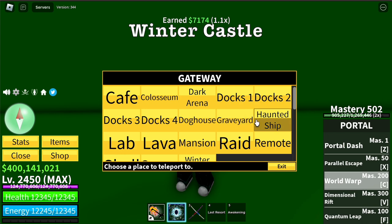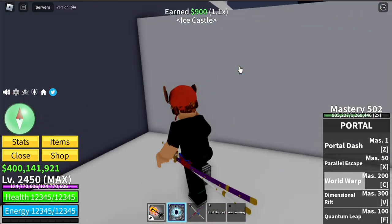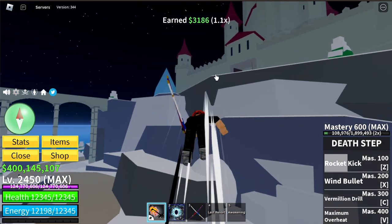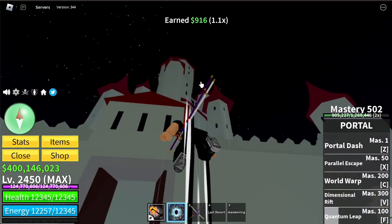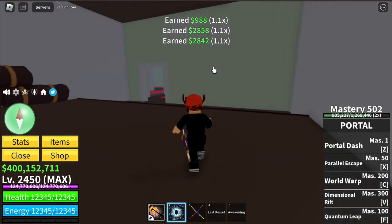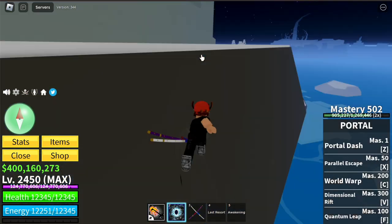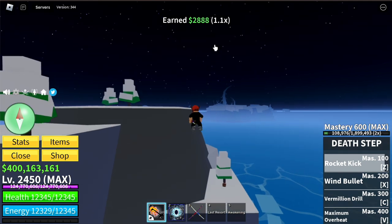Next up is Winter Castle. Here we have 9 chests in an area. Again guys, if you're kind of lazy, just go straight to the storage area of this castle — there are 3 chests there. Get the diamond and then just teleport using your Sea Skill to the other areas. That's fast. You don't need to kill anything, you don't need to wait for it to spawn, especially if you're using a private server.